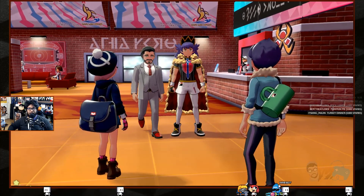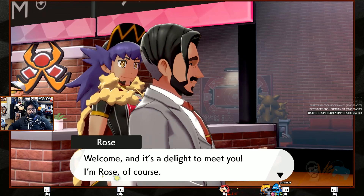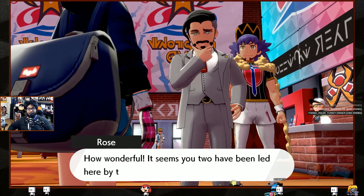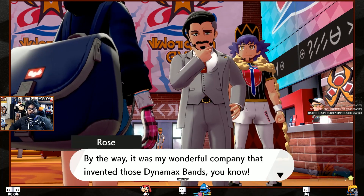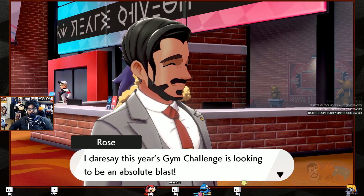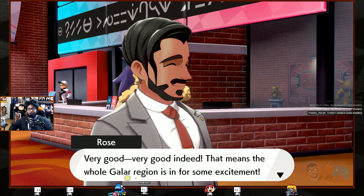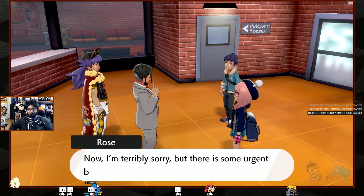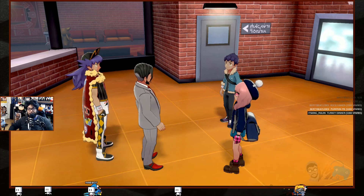Chairman Rose greets us: 'You're the two trainers the champ endorsed — welcome, I'm Rose.' He notices our Dynamax Bands — 'how wonderful, led here by the guiding light of the wishing star, invented by my company.' The gym challenge will be a blast for all of Galar. 'The gym challenge is an excellent opportunity to show off your Dynamax Pokémon.' He then excuses himself for urgent business.